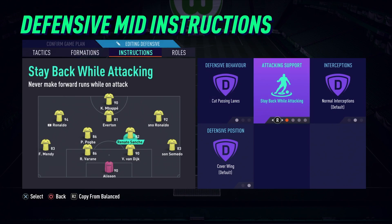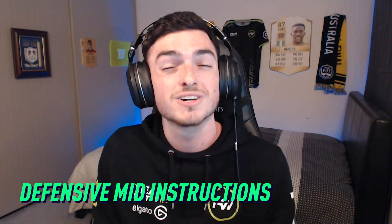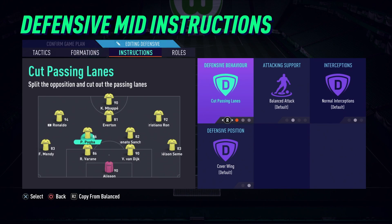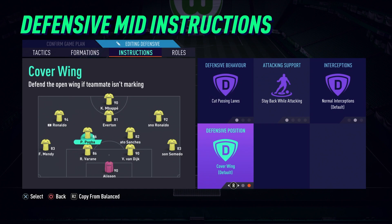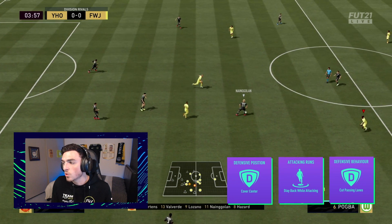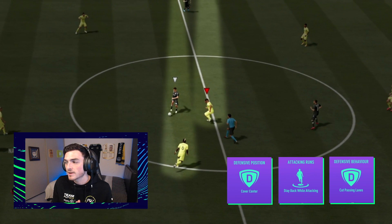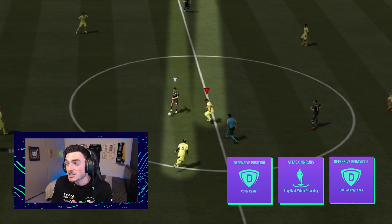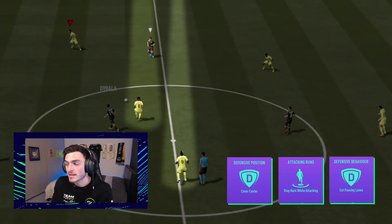Next is also defensive — 'stay back while attacking' on your two centre defensive midfielders. You also want to put 'cut passing lanes' and 'cover centre' on them. This works really well so your centre defensive mids don't drift out wide and there isn't a massive gap in the middle. As you can see here, when my opponent has the ball with his striker, if I did not have cover centre and stay back while attacking on both my centre defensive midfielders, the opponent would have found it much easier to penetrate through the middle of the park and through my defence.